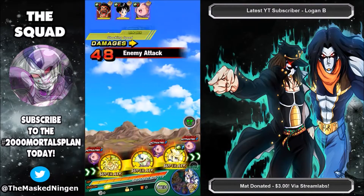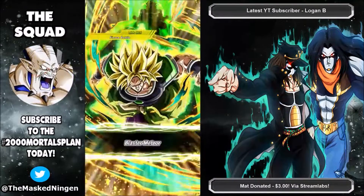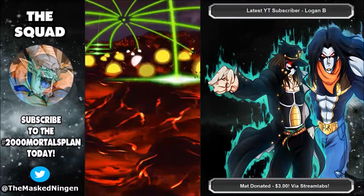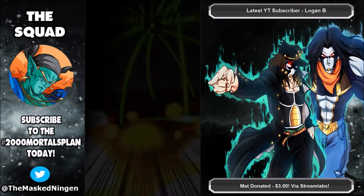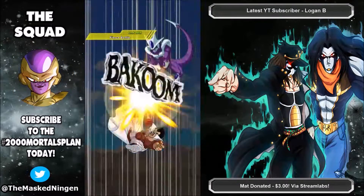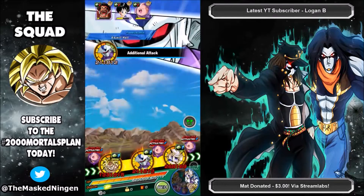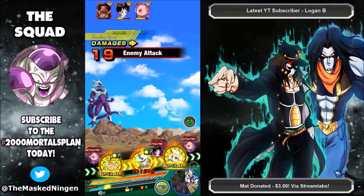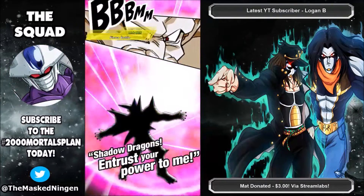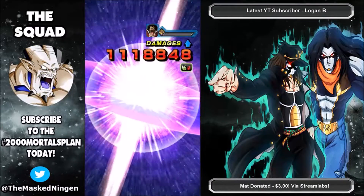I decided to bring the Physical Bojack from the World Tournament Rewards. I haven't really used him much after showcasing him as the new best Link Partner for the LR Bojack, and I wasn't sure who to bring in that final slot. I had played around with the idea of using the Transforming Lord Slug, but he doesn't really link very well with anyone on the team. Since Bojack is pretty self-sustaining — he gives himself two ki as well as a nice attack and defense boost — I figured we'd try him out as an off-rotation floating unit.